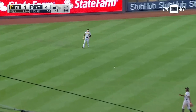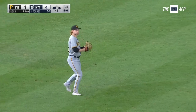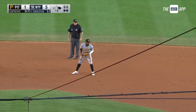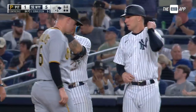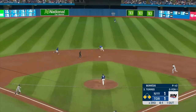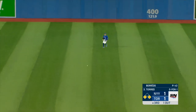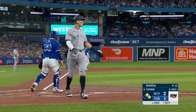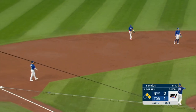Base hit to left field — Judge will score. It's an RBI single for Torres and the Yankees lead 5-1. Curveball lined into center for a base hit — Judge in to score, Rizzo up to second. RBI single, Torres — 2-1 Yankees.